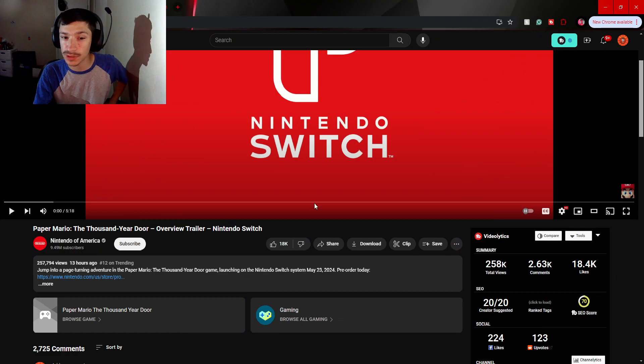What is going on boys, Swaggy's here today, and I'm excited to get to the video for today. So today we're checking out a new Paper Mario trailer — this is The Thousand Year Door, an overview trailer for the Nintendo Switch, uploaded by Nintendo of America.